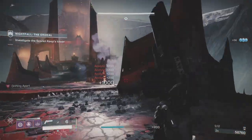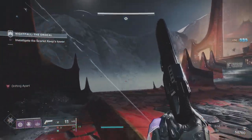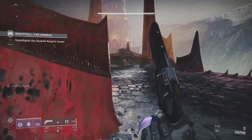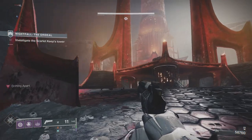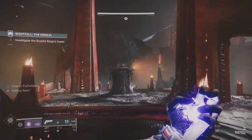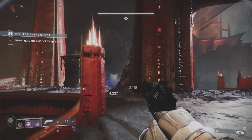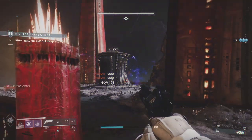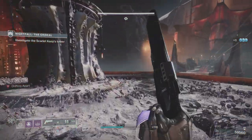That area is done. I'm looking for a Warmind cell - I get it, break it, and take out a heap of acolytes. Don't just run up the center because there are going to be acolytes up top. Use the same bits for cover as much as you can - never leave yourself open to attack. I threw a grenade at the back because they were all bunched, and all those ads are down.